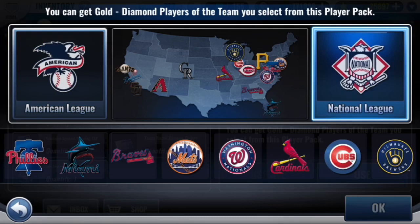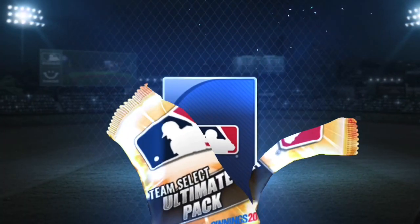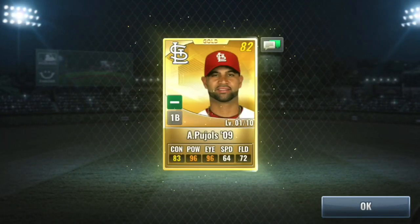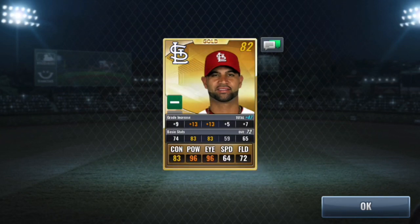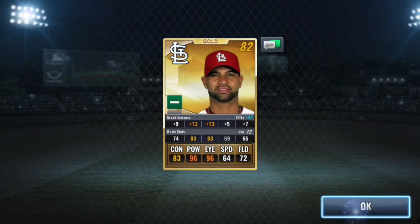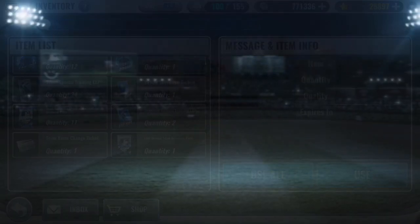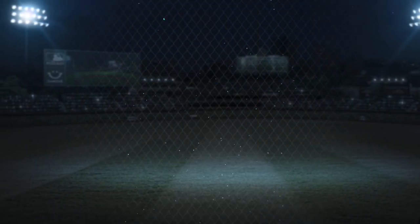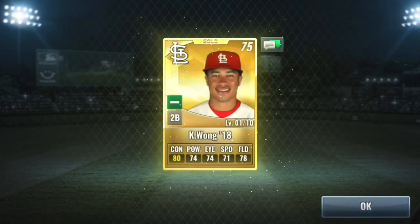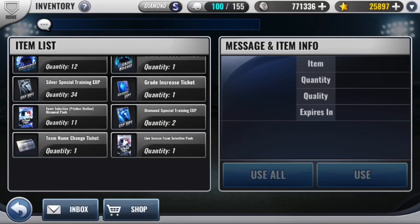Another gold — not seeing any sparkles. Albert Pujols — got some nice power and eye, good contact too, definitely a solid card. Last one here, and I'm really assuming it's not going to be a diamond — and yeah, it is not a diamond. Got a Kolten Wong; I think he has some pretty decent years too. So yeah, no diamonds from the ultimate team select packs.